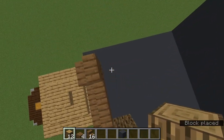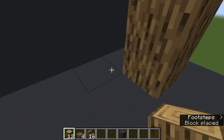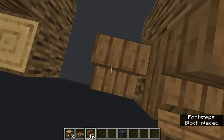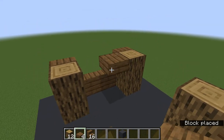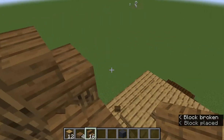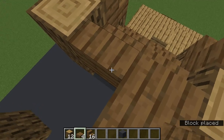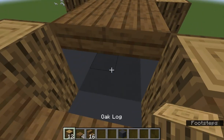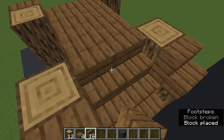And then build up. You're going to use the stairs to make this shape. On the back, you're going to place the slabs like this. Do the exact same on the other side, and then you have your bridge.